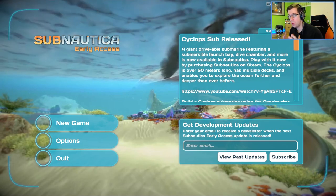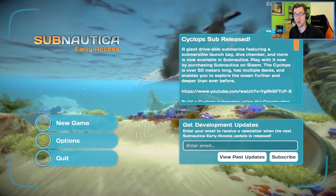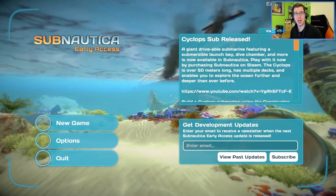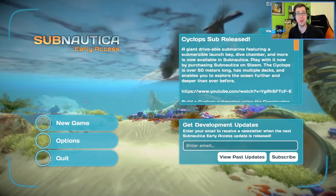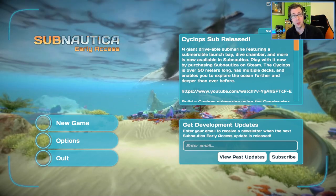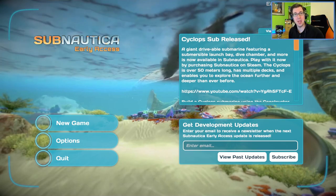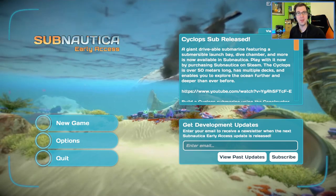This game is set on an alien water world where you crash landed with your big ass ship and you pretty much just rolled out your escape pod and now you have to survive. But this time you're not crawling around on different islands — you have to make do with what you have underwater. This is a pretty cool concept. The game is early access and the developers have included VR support, though it's just meant for exploring as of yet.